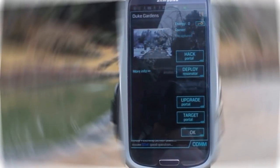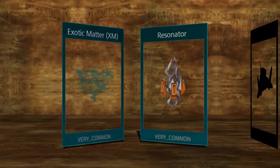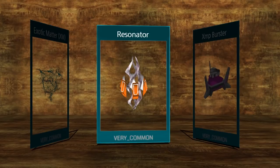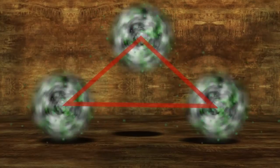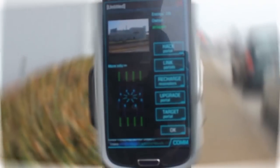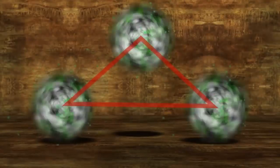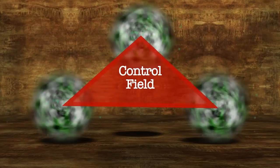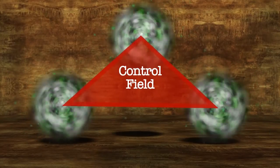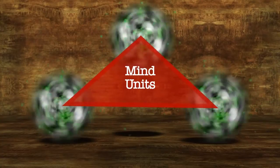Back on the portal page, you can build up your portal by selecting Deploy Resonator. Each portal can have up to eight resonators. Resonators are XM controllers that can be upgraded from L1 to L8 — the higher the resonator ranking, the harder it will be to attack. Another way to build up your defense is by linking portals together. To link a portal, you have to have acquired a portal key through hacking. Then mosey on over to a different portal claimed by your team, select it, and click Link. Select the portal you have the key to and the linking process begins. If you link those portals to a third portal owned by your team, it will create a triangular field called a control field, meaning everyone located within your control field is now claimed by your team — these are known as mind units.